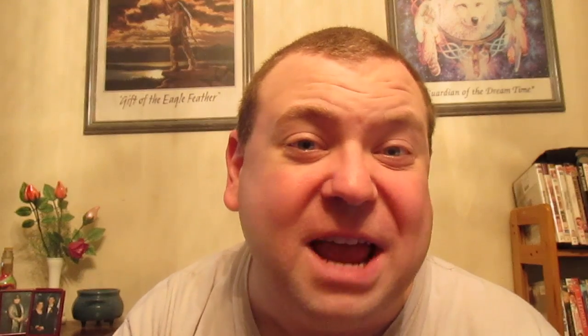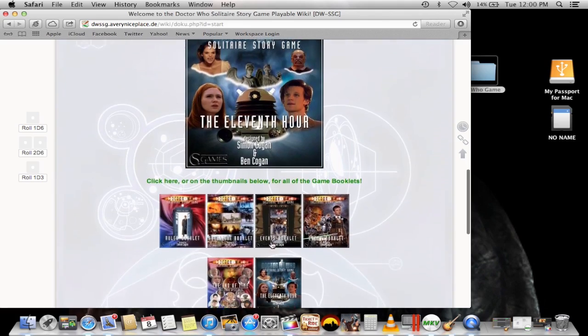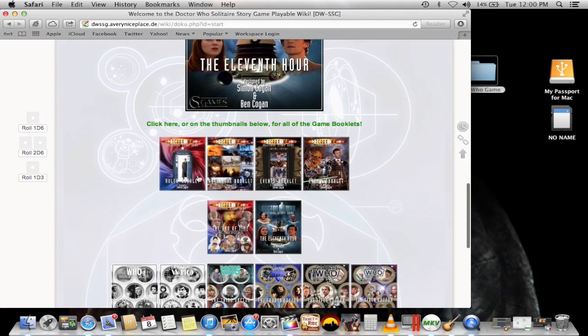The encounter could be anything from meeting new characters that may join you, to discovering who the enemy is, to having an epic battle with that enemy. Eventually, you're going to discover who the enemy is and what their goal is. Then the game will set up certain challenges for you, and once you meet those challenges, you can oppose and hopefully defeat the enemy. There's so much material, both in PDF and on the wiki, that you can literally play hundreds of times and never have the same adventure twice.